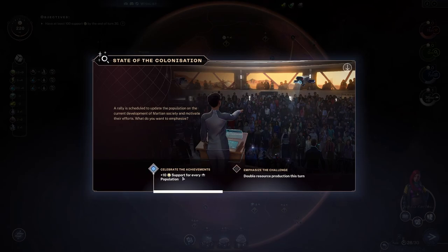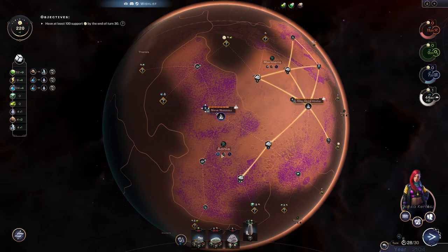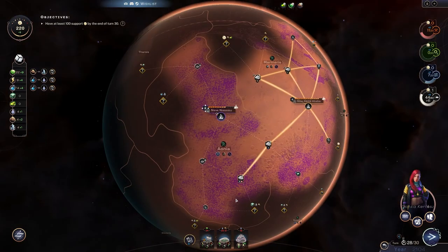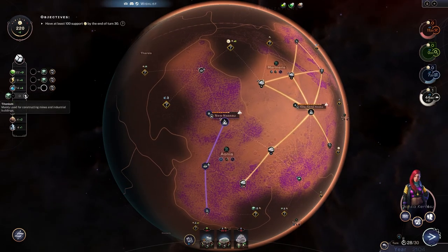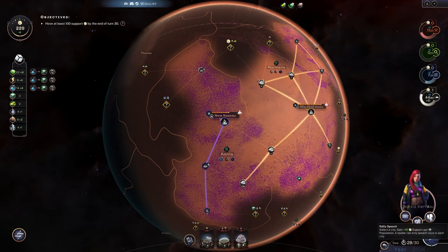Double resources or 10 support for every — let's double resources, let's go nuts. Homes — we'll stick them in here. I'm not even going to bother clearing the rocks. We've got homes so we can expand down to there. We need titanium — we need four. We can get three this turn. Unfortunately we're kind of stuck with everything else — that's probably going to be it.